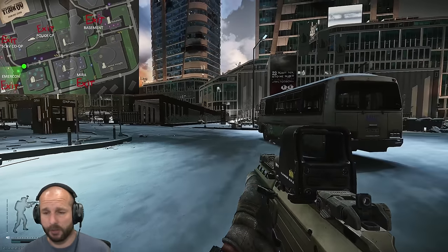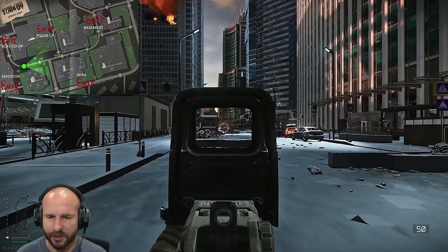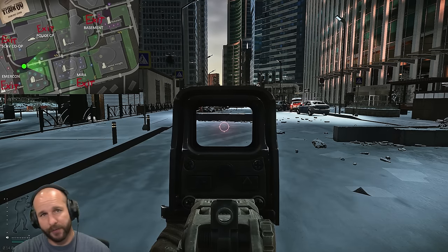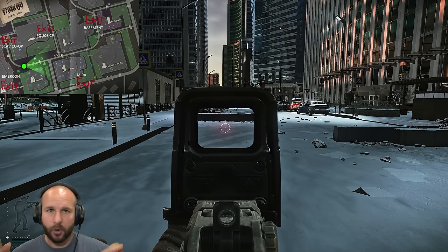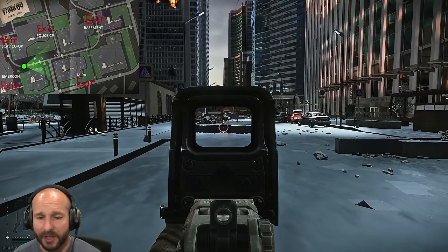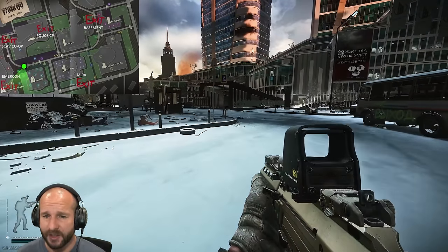If you're new to Tarkov and you've just started up, for the first 15 to 20 levels, this is the map you're going to be playing. What you need to know is there is one giant road that covers the whole center line of Ground Zero. Everything is off to each side of that road or at each end — it's just one main road down the center and everything happens off that.